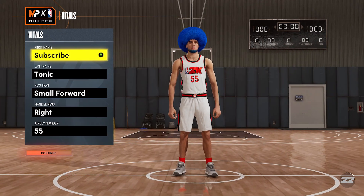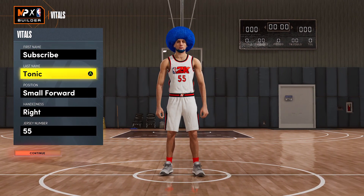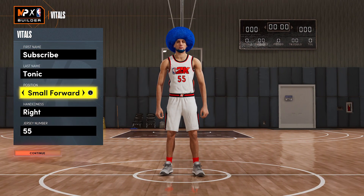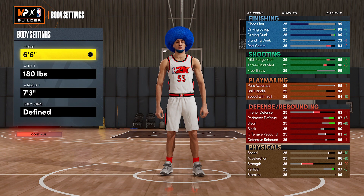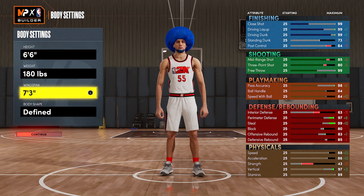As you guys can tell by the name, you got 2-way, slashing, and shot creating. This build is going to be a very all-around build. Depending on how you play, you can update the stats to fit your play style, and I'll give you some tips and pointers as we go on. For the height, 6'6 — that is preference. You can go 6'5, 6'4, 6'3, or 6'7. I'm going lowest because I want the most possible speed. If you want a bit more strength and be more of a post scorer, you can do that as well.